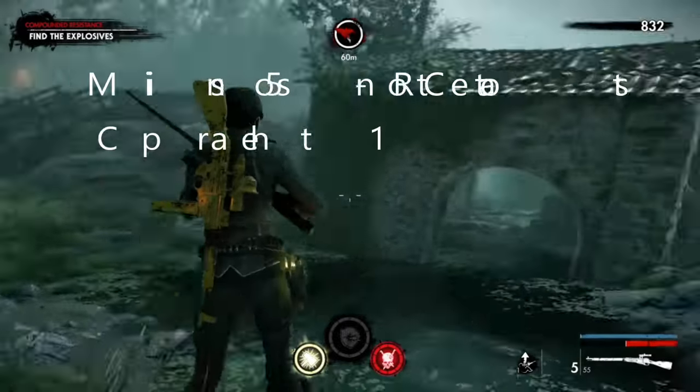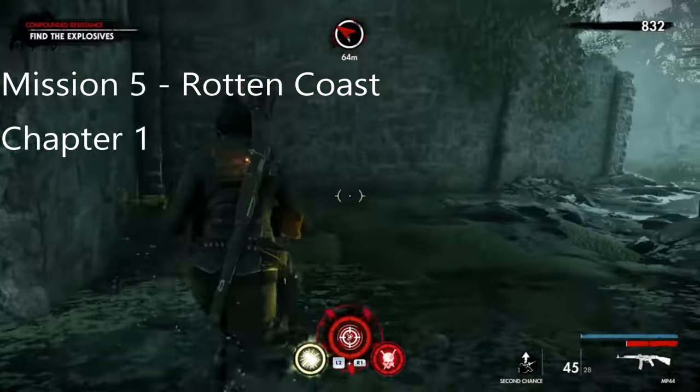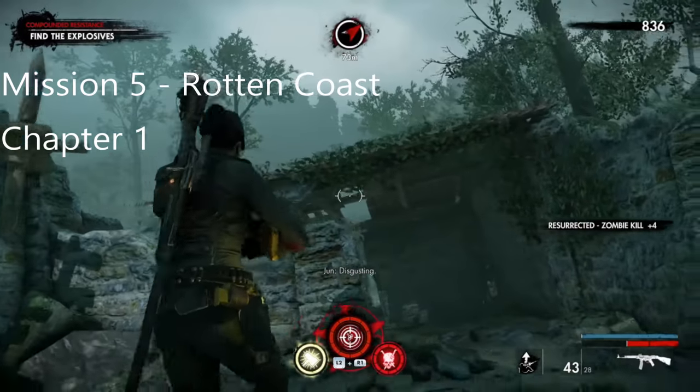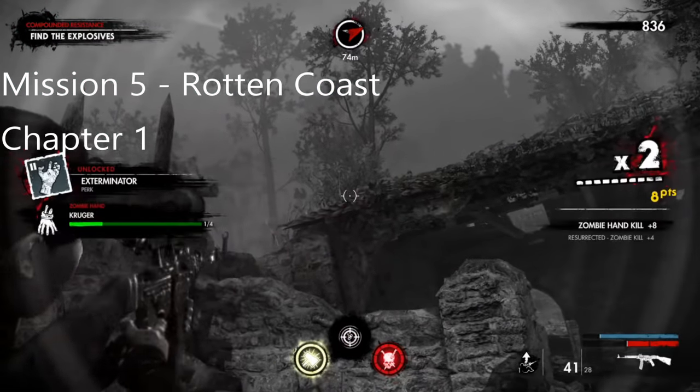For this zombie hand, come under the building at the very start of the mission. Kill this enemy first, then slow it down so you can actually get it - and there we go.